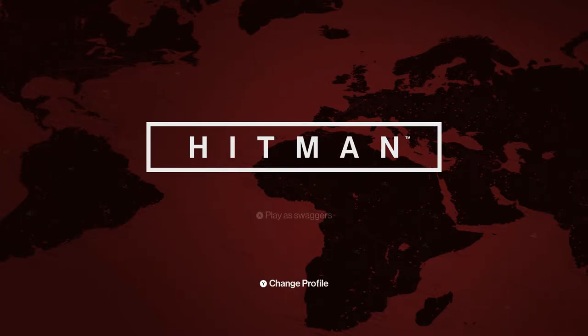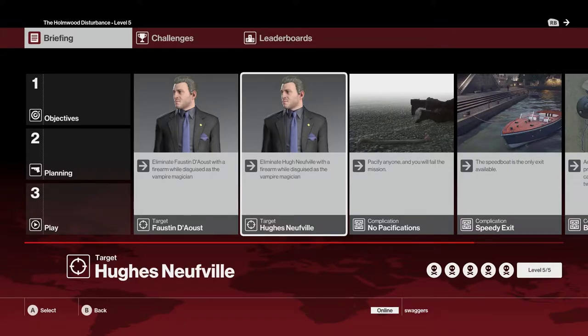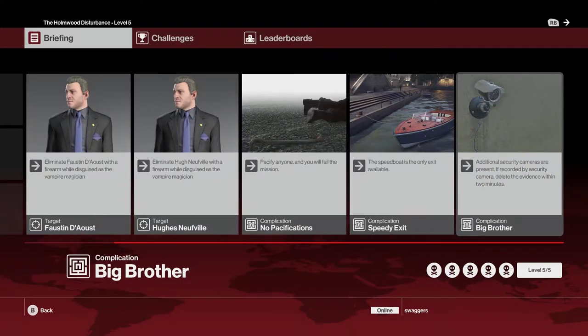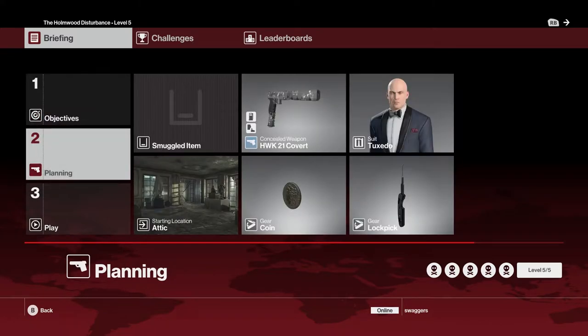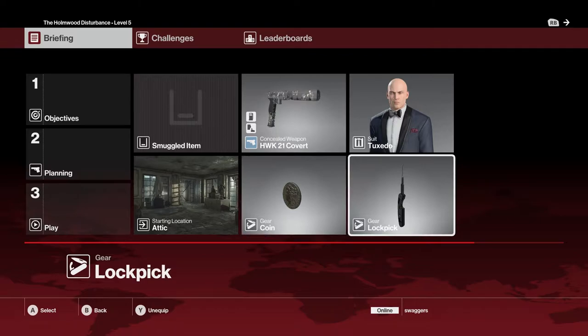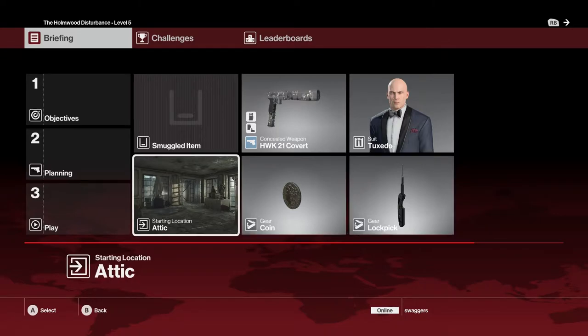Hey, this is Swaggers doing Hitman 2016. This is the Holmwood Disturbance Escalation, which requires you to be the vampire magician. We can't pacify anyone and we have to exit via the speedboat. So I'm taking the lockpick, the coins, and we are starting in the attic.